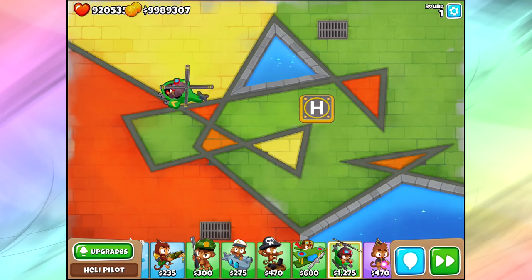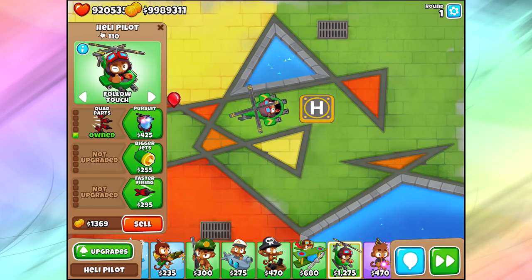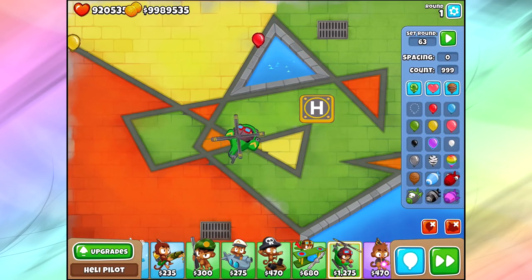Moving on to Quad Darts — now we've got four darts, each with four popping power, so 16 pops total. If we were super accurate, we could take a yellow down to nothing with one shot. Against 999 reds, we should do 16 pops per shot, but we're missing with at least one dart most of the time because he attacks in a pretty wide cone. He doesn't shoot straight down — he shoots somewhat randomly — which can really affect our popping power.